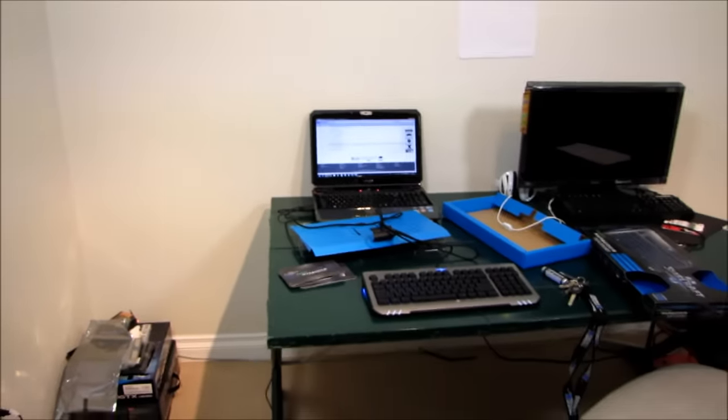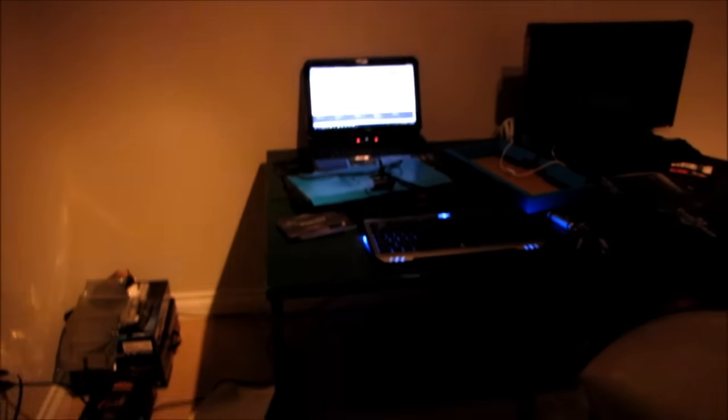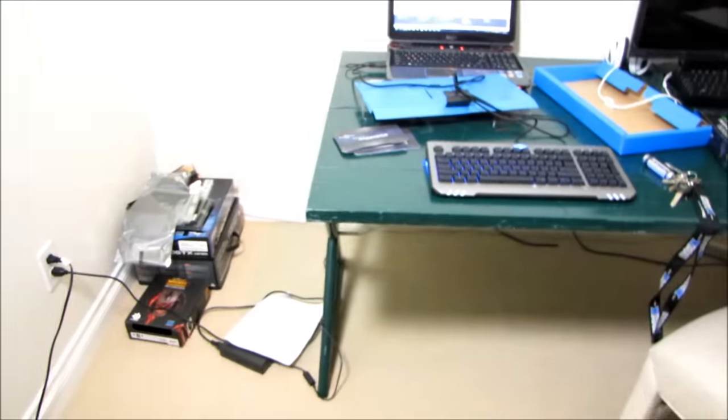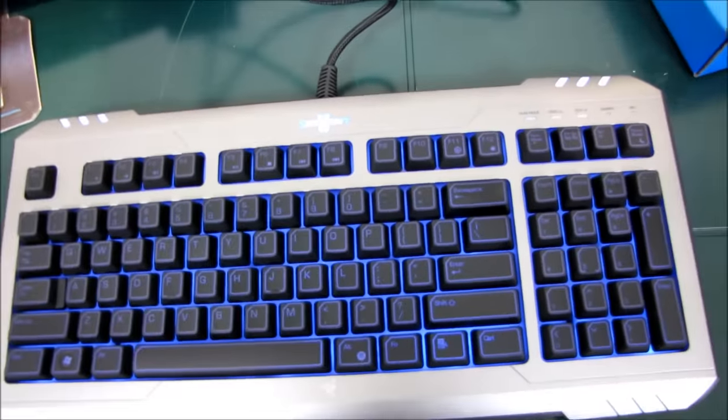I'm going to turn off these lights and give you guys a better look at what the keyboard looks like when the lights are dimmed. You can see it's much more noticeable that the escape key doesn't get much lighting, but you can see the laser-etched keys allow the backlight to show through. These are not blue-colored keys — they're just lit up by the blue light behind them shining through all the etchings. It looks pretty sweet in the dark. Don't forget to subscribe to Linus Tech Tips for more unboxings, reviews, and other computer videos. Thank you for watching my unboxing of the StarCraft II Razer Marauder keyboard.